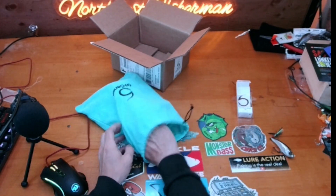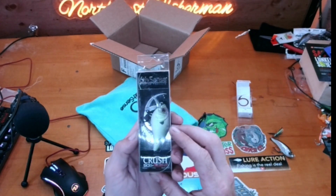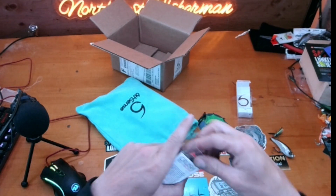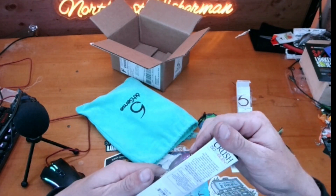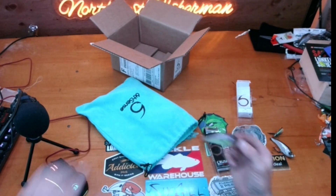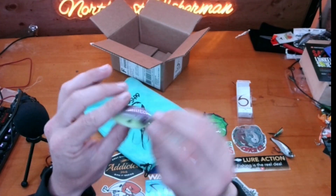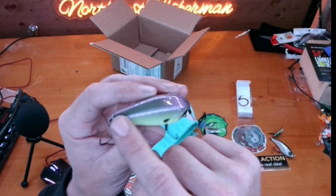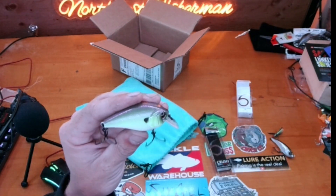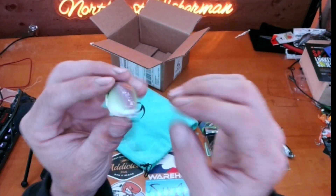Next bait — we have a Crush 50S, which is a silent square bill. This guy is 3/8 oz, 16 millimeters long, and dives two to five feet. The color is called Jaint Juice. I have the regular Crush 50 but not the silent version. It's a round-body square bill with a nice purple back, a ghosted chartreuse along both sides that's hard to pick up on camera, and a nice white belly. Overall a fantastic color option.